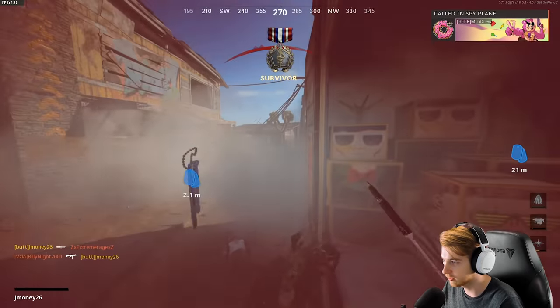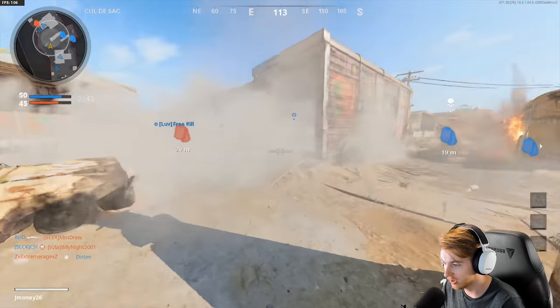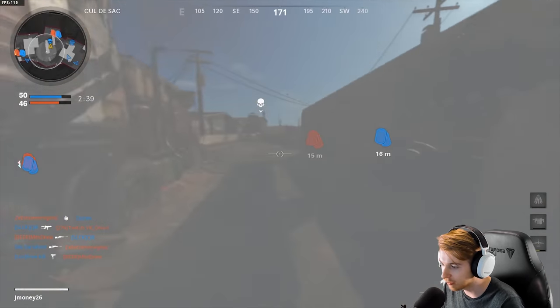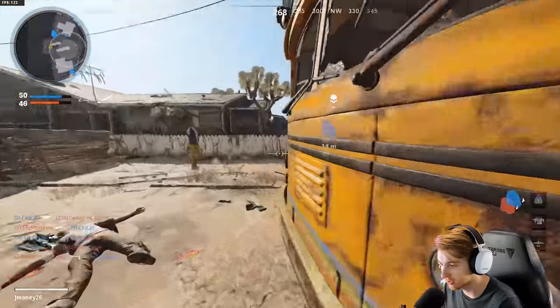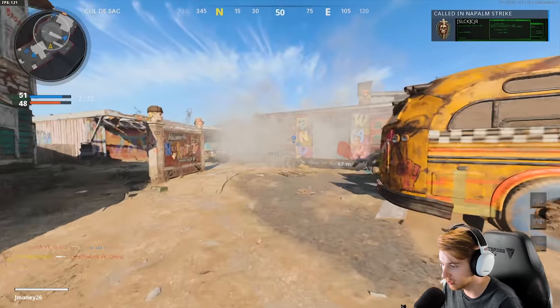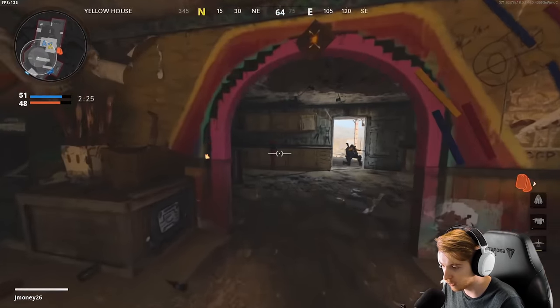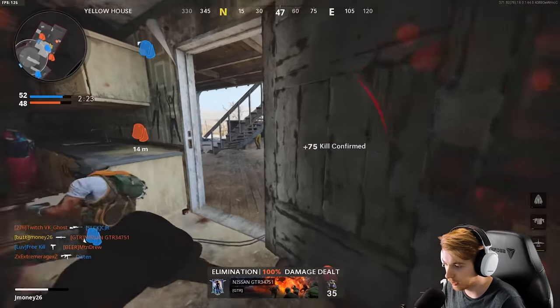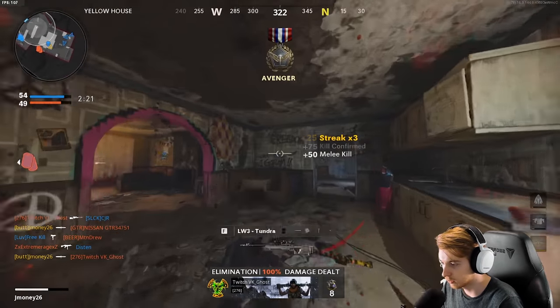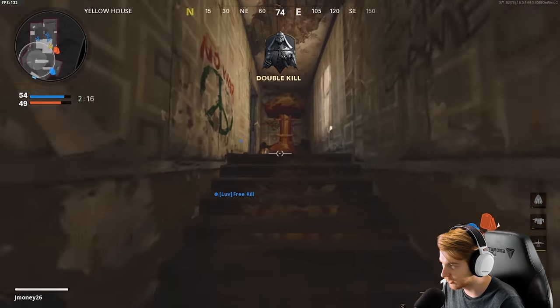There we go, that's a kill in smoke! Since we're finally a bit into the video I can say this — when the hell did nukes become 30 kills? In my PPSH video I was talking about how I was close to a nuke and I died on 24 or whatever. When did it become a 30 kill streak? Weren't OG nukes like 25? When did they make it that much harder?